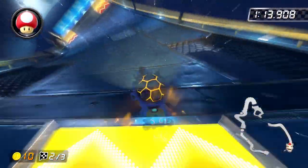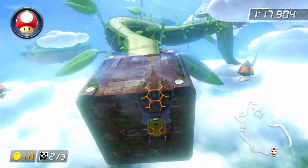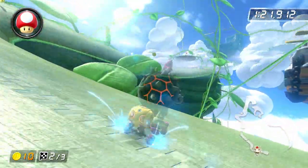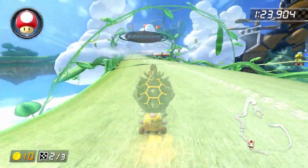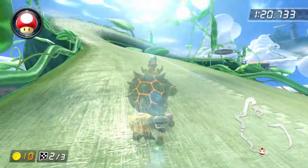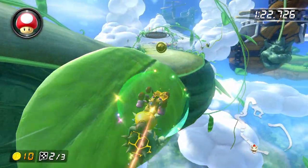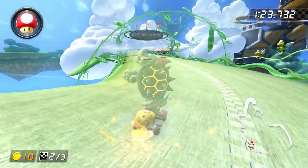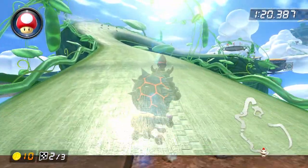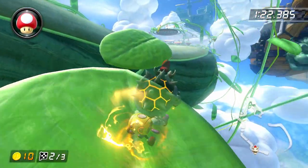Now that we're done with the thundercloud section, we're almost done with the lap. After you go off the glider, you're going to want to start holding down the drift button and right on the joystick while you're in mid-air so that when you land, you'll be immediately in a drift. Try to land slightly left of center of the brown platform, and then immediately start holding left to widen your drift angle. Once you're basically right next to the leaf, then you can finally start holding right, and that should get you on top of the first leaf. Make sure to trick off it, and you should be able to get on the second leaf. Trick off the leaf, and we are done with the lap.